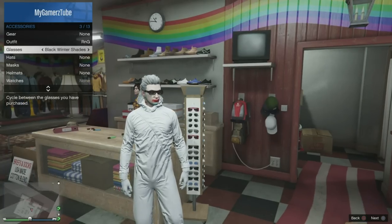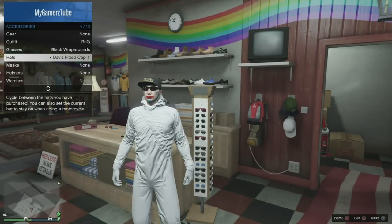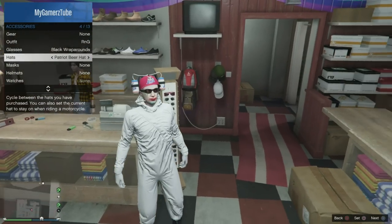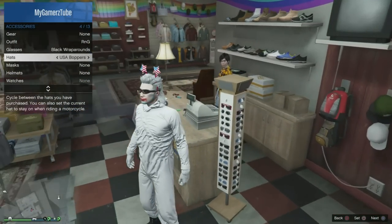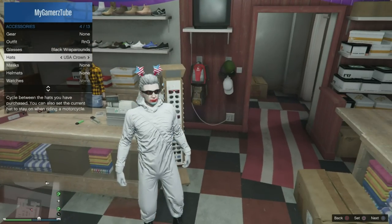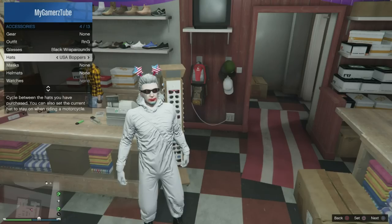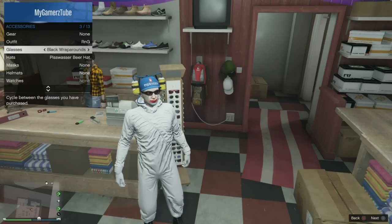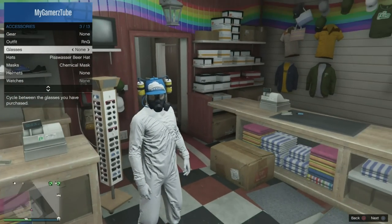Now all you need to do is switch the glasses to be able to wear any heads on this coverall — the Gas Mask 2. So let's choose any of the heads, like this one. I get confused choosing the star one, so that one — okay, this one works fine.